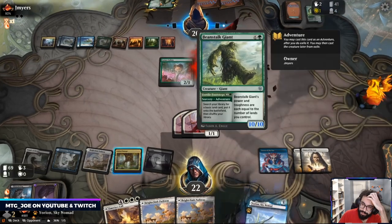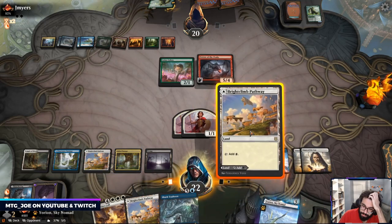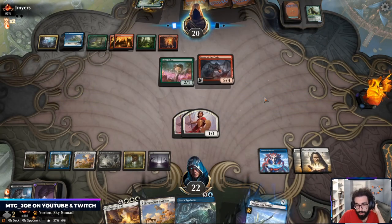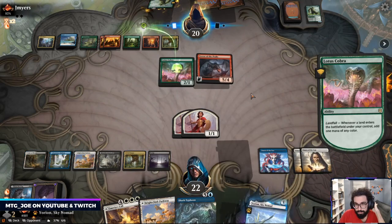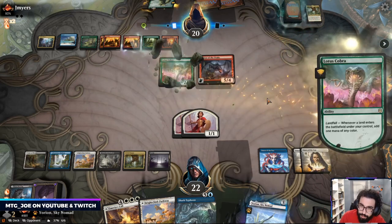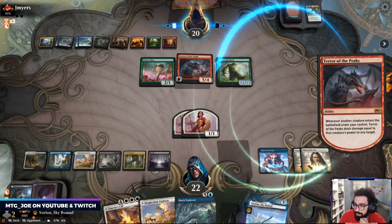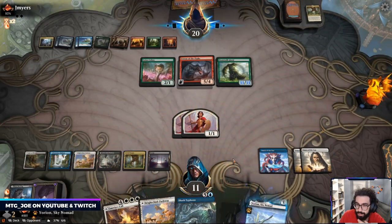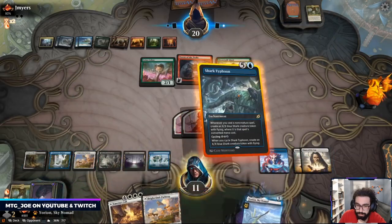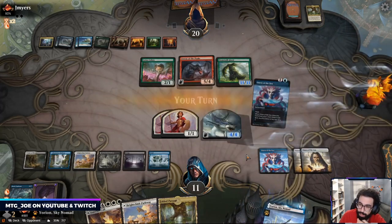With Terror now, it gets pretty scary — this is going to deal 10 damage to me when it comes into play. Shark Typhoon actually is not bad because it gives me four power to block the Terror. They might have Ultimatum here. I think I do want the Disputes — if we can slow them down on mana ramp, and I just want to bring in all my removal. Opponents being very patient, or they're stream sniping. Stop drawing lands. Doom Foretold is a nice one.